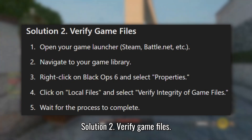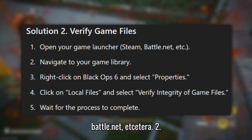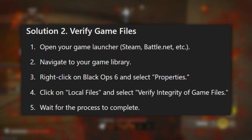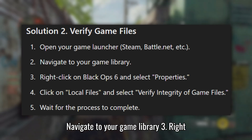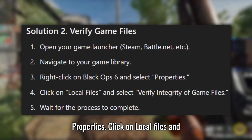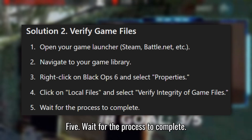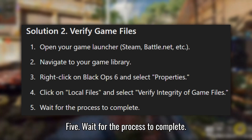Solution 2: Verify game files. Open your game launcher — Steam, Battle.net, etc. — and navigate to your game library. Right-click on Black Ops 6 and select Properties. Click on Local Files and select Verify integrity of game files. Wait for the process to complete.